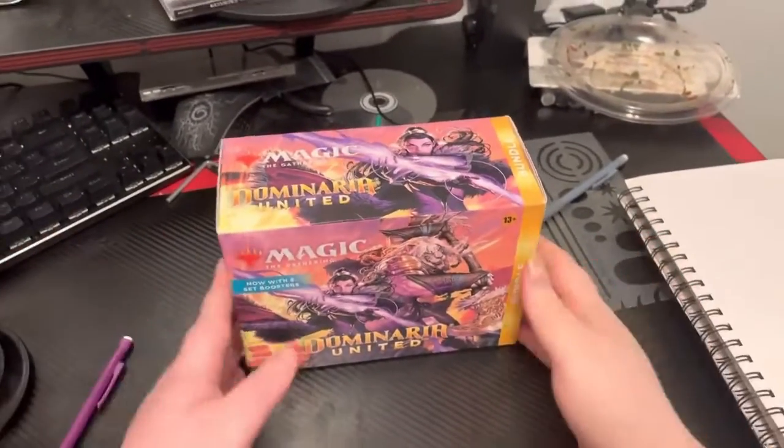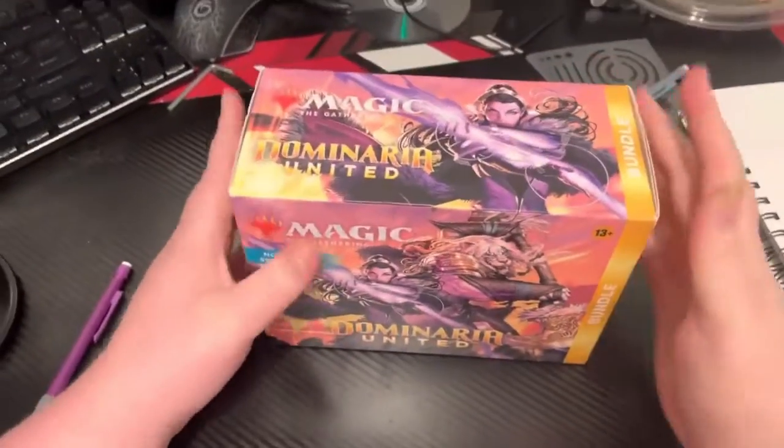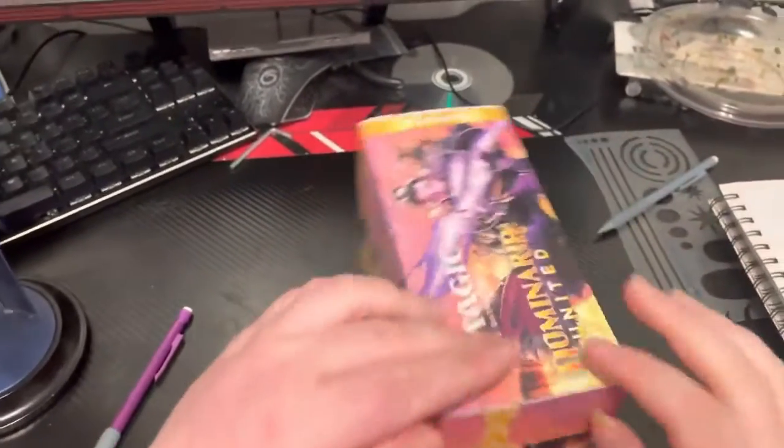Welcome. Pack opening — Dominaria United. New Phyrexia, sleeper agent Ajani. Let's begin.